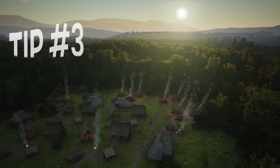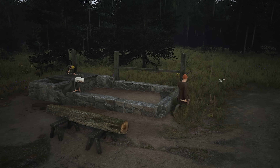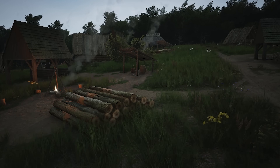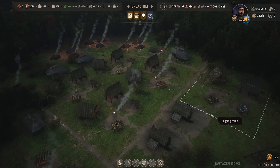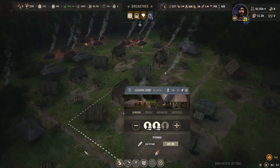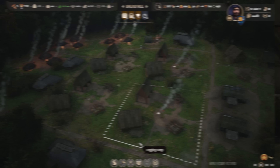Tip 3: Logging Zones. Logs and timber are a key resource in many of the artisanal, and more importantly, construction chains within Manalords. Currently within the early access, there is only one way to store logs, which is within the logging camps themselves. They're capped at 28 logs. Whilst you rarely need more than 3 workers cutting down the trees, you will need more camps to store felled trees, otherwise your construction and production will hit a huge brick wall.